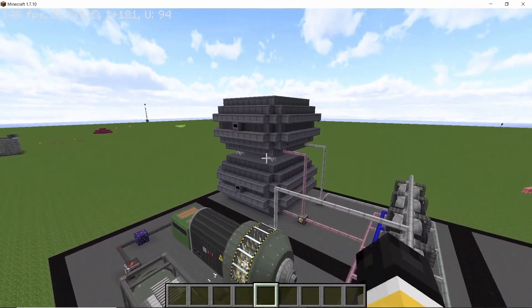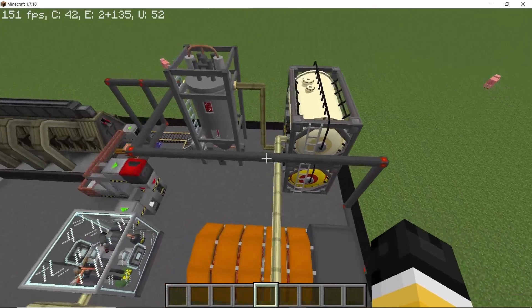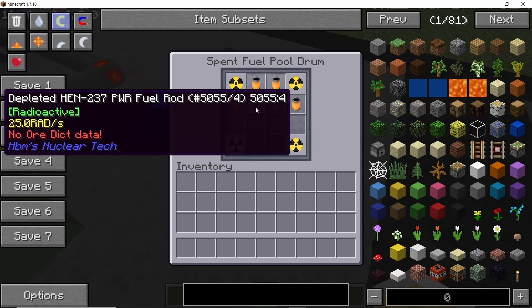Hey guys, welcome back to the channel. In this video we are going after plutonium production, a topic which was requested multiple times in the past few days. I'll briefly cover the normal ore method, and then the main method will be depleting uranium and neptunium fuel using a pressurized water reactor.